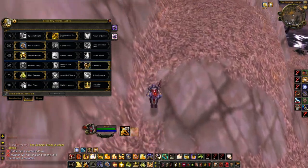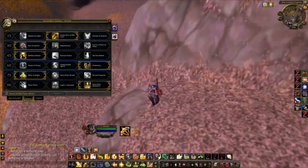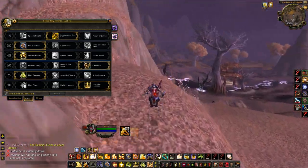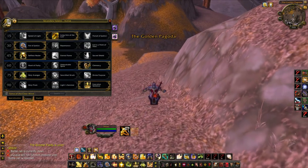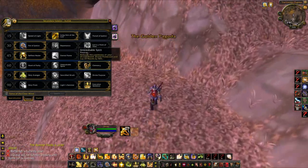Clemency gives you two Hand of Sacrifices, two BoPs, and two Freedoms, letting you get your team and yourself out of snares, and your healer out of CC by BoP-ing fears and stuff like that. Having two BoPs is always nice, so it's usually the one I go.